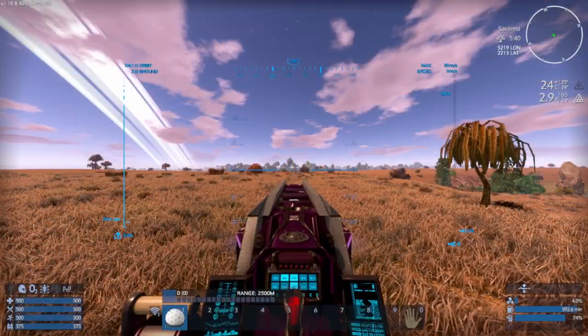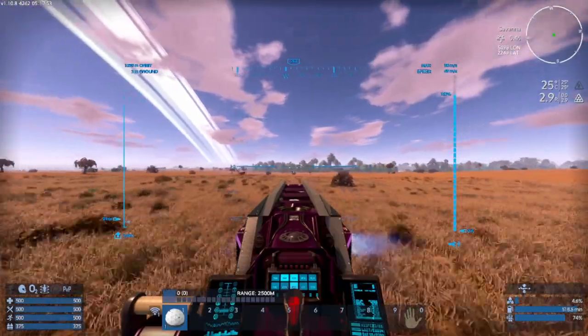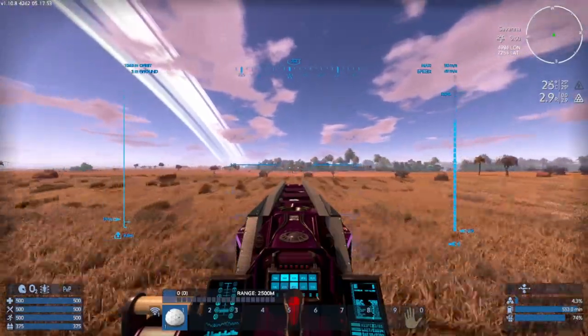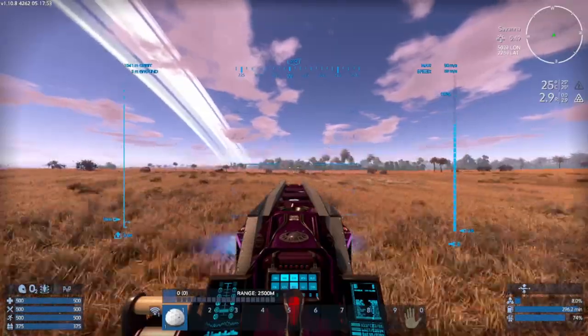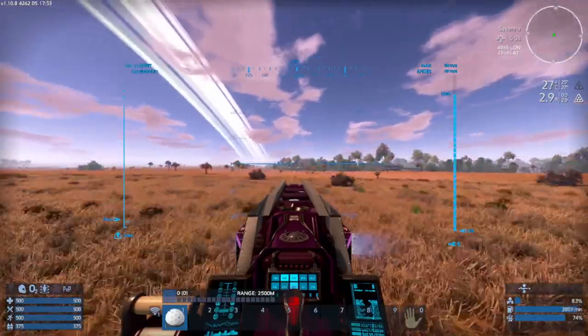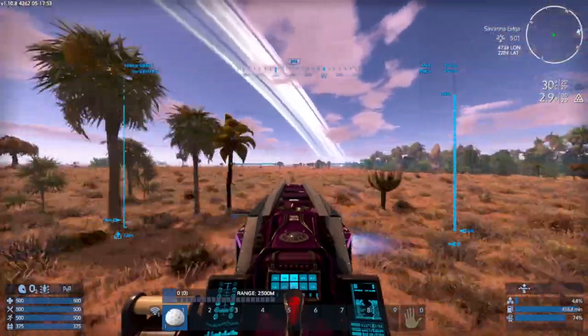All right, let's take her for a quick spin. As you can see, she's pretty quick and she can move in any direction at the same speed, which makes her crazy agile — especially when you're weaving between trees, rocks, all kinds of stuff.